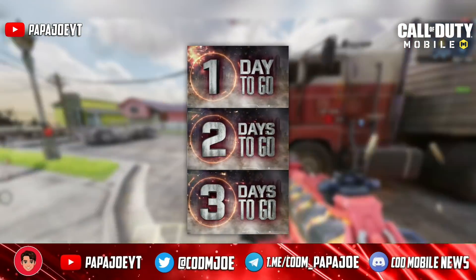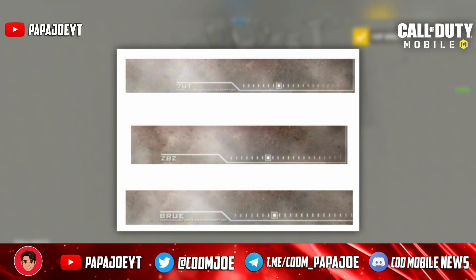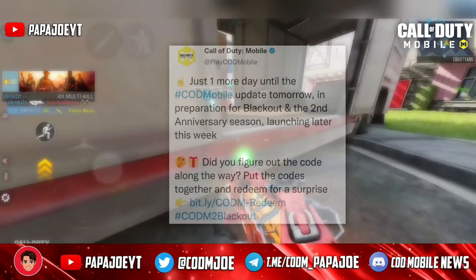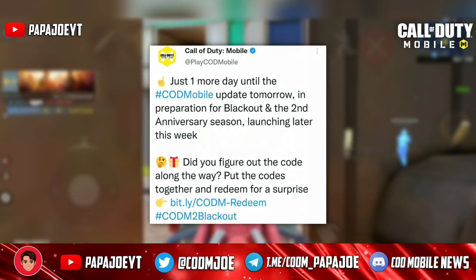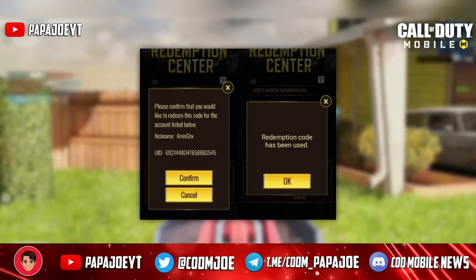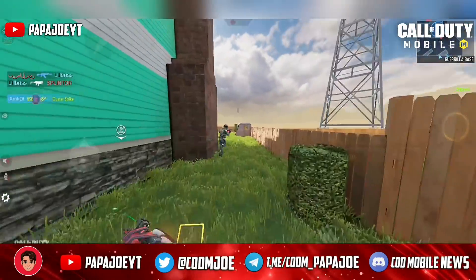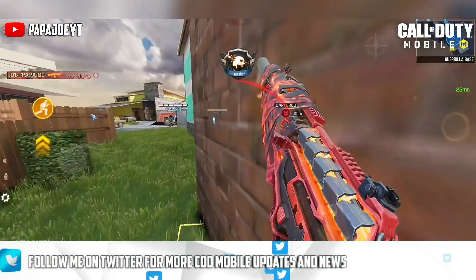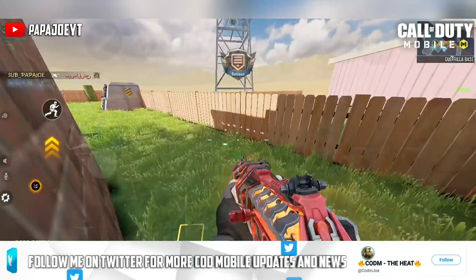Furthermore, in the teasers of the new season which showed the countdown to the update, we discovered a redemption code for receiving free rewards, which reads as follows: BRUEZBZ7UT. Call of Duty Mobile also announced on Twitter that you can redeem this code and get a surprise. However, this code is not working yet and this problem has been noticed by all players. Most likely we will be able to redeem the new code in the redemption center of COD Mobile only with the release of Season 8. I am very curious what reward awaits us — I really hope it's not a blue skin for the BY15. Write me in the comments what thoughts you have about this.